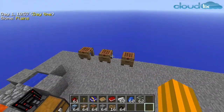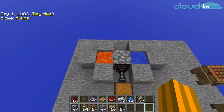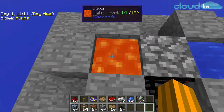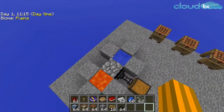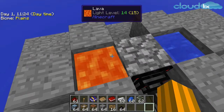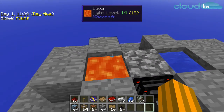When you have all three of them, you have to make a contraption like this, or something similar. Put lava in this place and water in this place. It's quite similar to a cobblestone generator, but if you remove this block the lava will turn to obsidian.